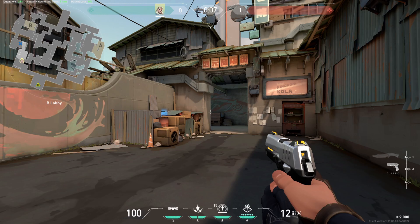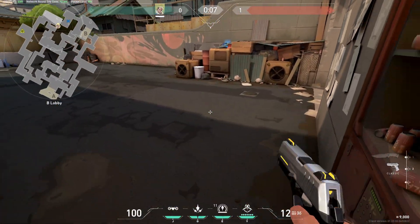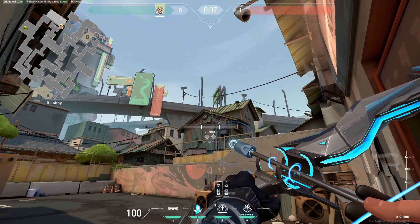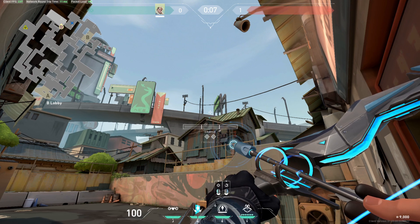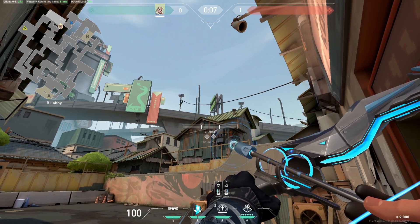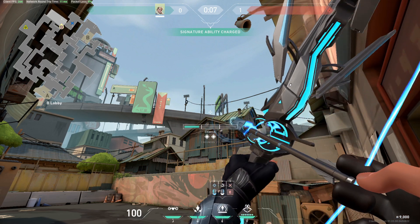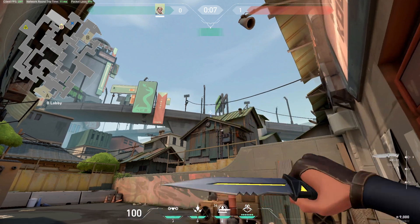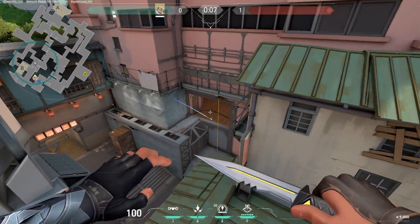The next arrow is for B side and it's for B heaven. You want to stay in this corner. Now you want to aim for this — go up and be in a straight line with this corner, so like this. Two bounces, full charge. This arrow will land right in heaven.